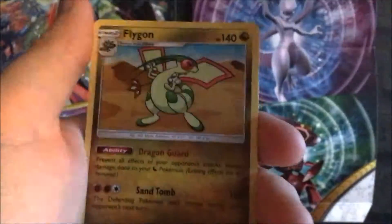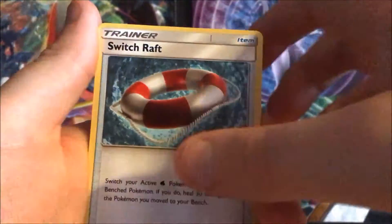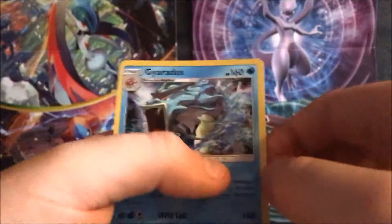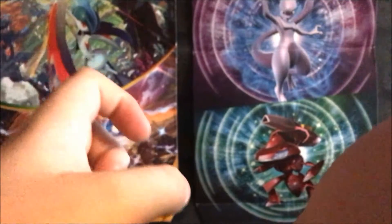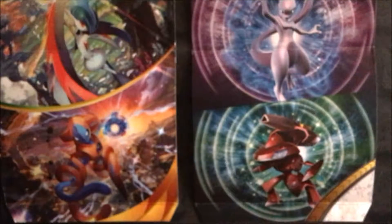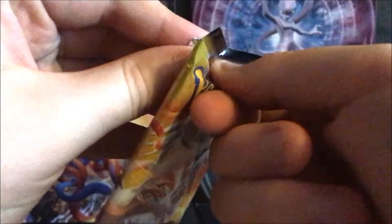Swablu, Corsola, Psychic Energy, Flygon, Salazzle, Switch, the last Trapinch, and the holo Gyarados - another very nice holo right there. Even though we get holos in every pack, the holo art themselves are actually really nice in Dragon Majesty. Of course it's Dragon Majesty - a whole box of Dragon Majesty.